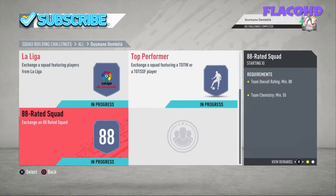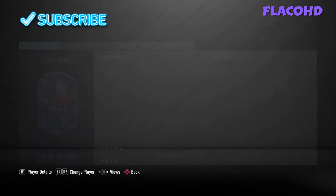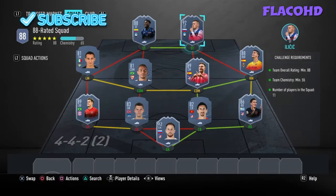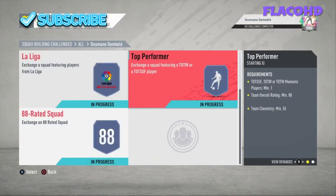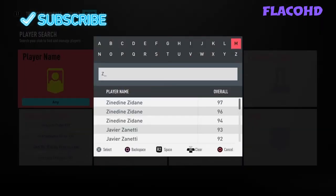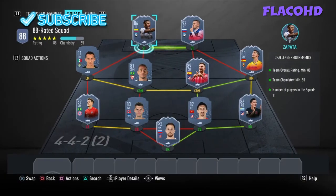Now we're moving on to the final team and it is pretty much the same thing — 88-rated, 55 chemistry. I have literally just used the same team over again because it gives you the chemistry. In goal we have Oblak. Right back we have Jimenez. Right centre back is Savic. Left centre back is Jarstin. At left back we have Coutinho. Left mid is Guardado. Left centre defensive mid is Fernando. Right centre defensive mid is Saul. Our right mid is Gerard Moreno. Our right striker is Ilicic. And our final player is Zapata. I'm pretty sure I put in his 86-rated card here — yeah, you can pretty much just remove this card and put his 86-rated card in, because it gives you the same rating. There you go guys, that's the cheapest solution right there.